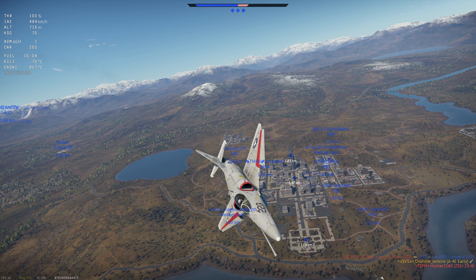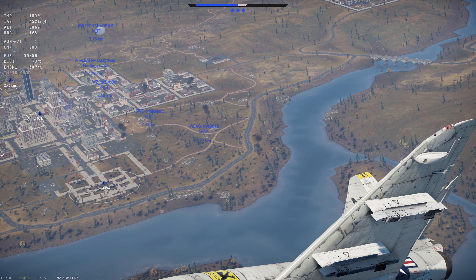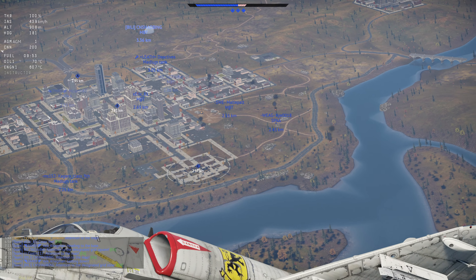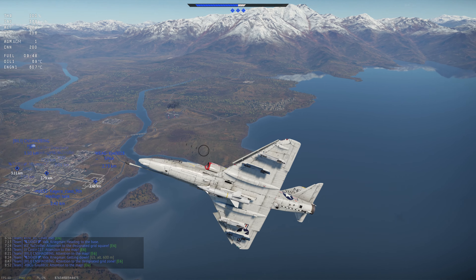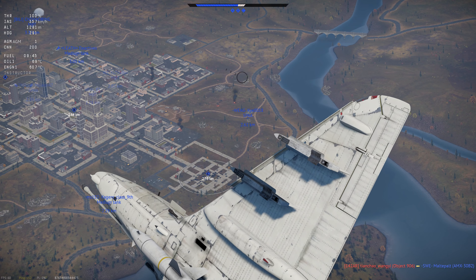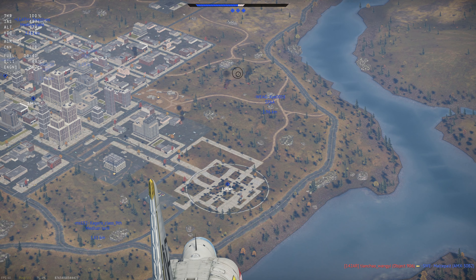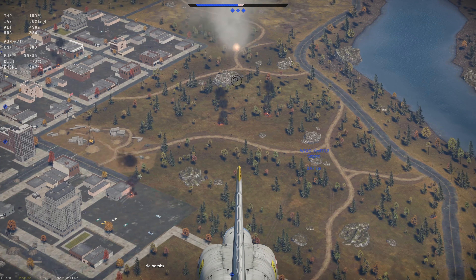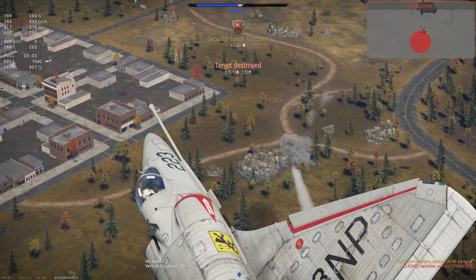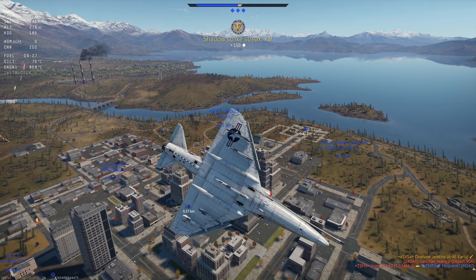Oh I love this thing! Their spawn looks empty. AMS just died right next to this SPA. I don't see where it was though. There he is. Down, up, up, up. I almost screwed that one up. Thankfully using an Object 906.